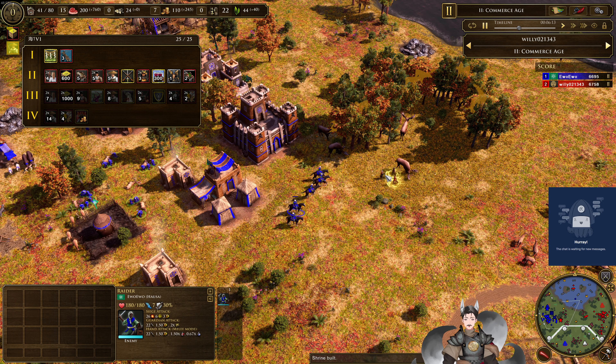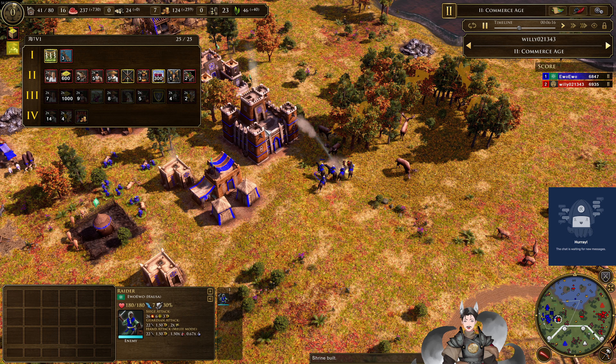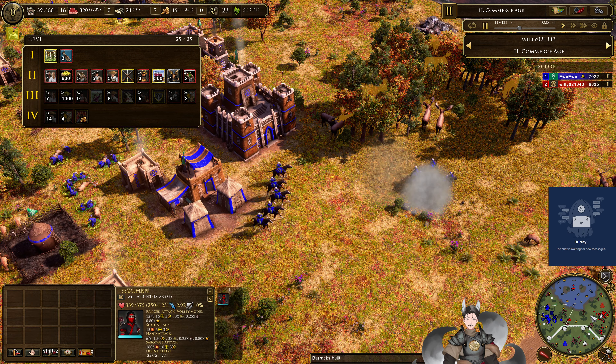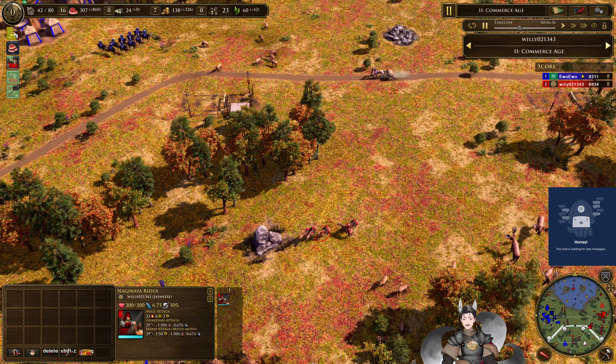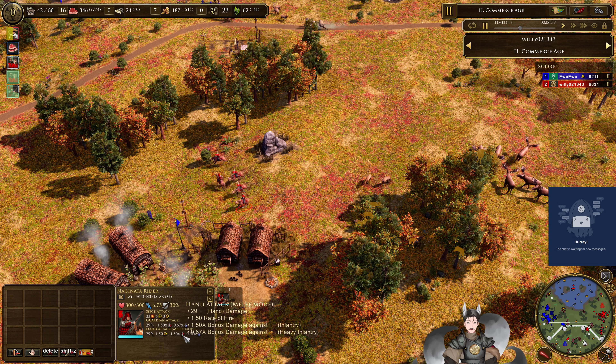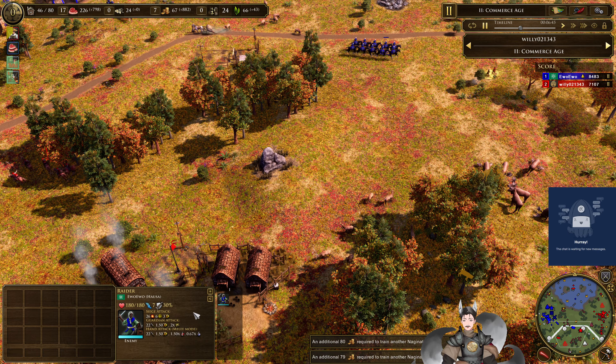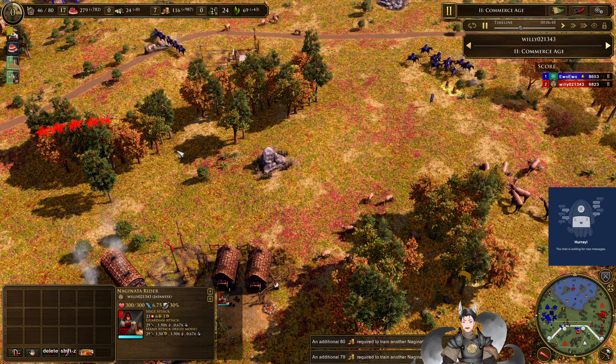The castle does spot the samurai and he does lose his samurai there. He does use a smoke bomb to save his explorer. We now have the Naginata riders down in the field. Naginata riders are an anti-villager unit — they have bonus damage versus villagers and deal less damage versus heavy infantry. While these raiders are in the same boat: 29 damage, 300 health versus 180 health and 22 damage. One of the explorers does go down. The explorers and these Naginata riders are simply overwhelmed — there are way too many raiders.